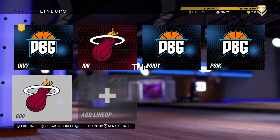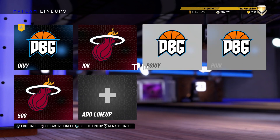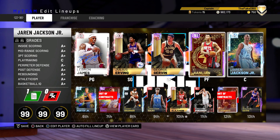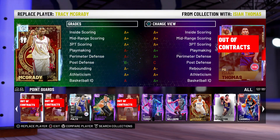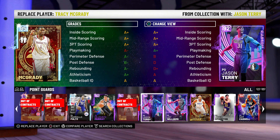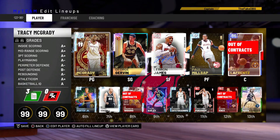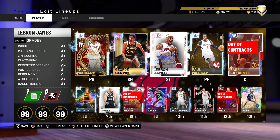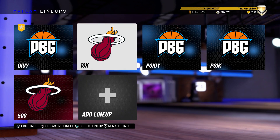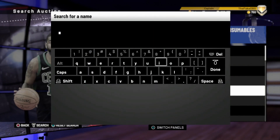I'm kind of half happy with a lot of my squad and I'm trying to think what my actual squad is, because I've been using so many different themes. Basically I've got diamonds and lower for all my auctionable cards. My most expensive auctionable card is LeBron James - he's the only pink diamond. So now we're going to spend the million MT and see what players we can get.